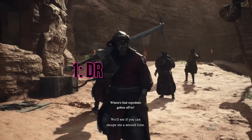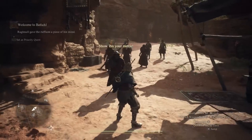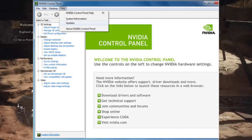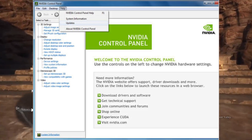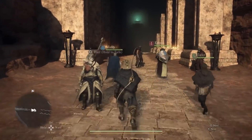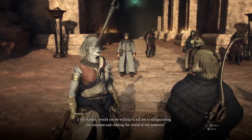1. Driver Update. Outdated graphics card drivers are often the culprit behind the dreaded unsupported graphics card error. Head over to the website of your graphics card manufacturer, whether it's Nvidia, AMD, or another, and download the latest drivers for your specific card model. Keeping your drivers up-to-date can resolve compatibility issues and ensure smooth gameplay.